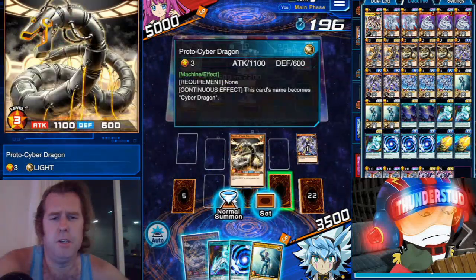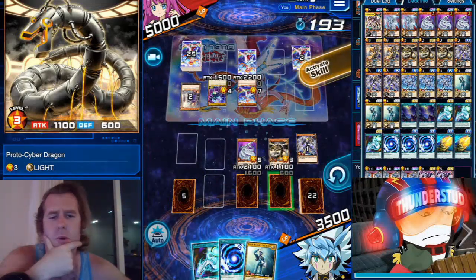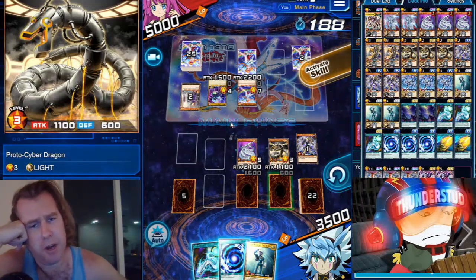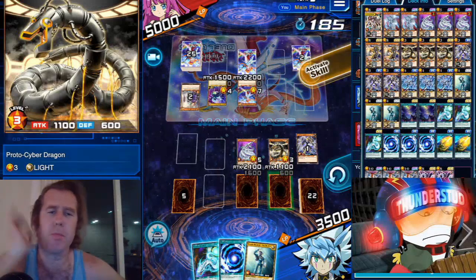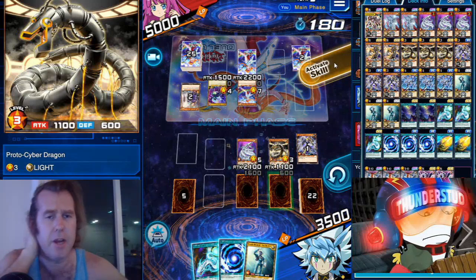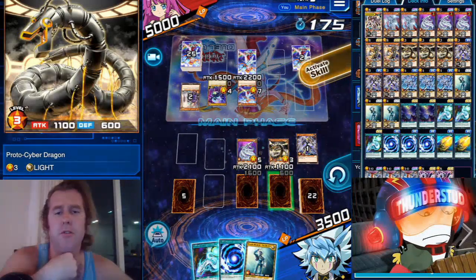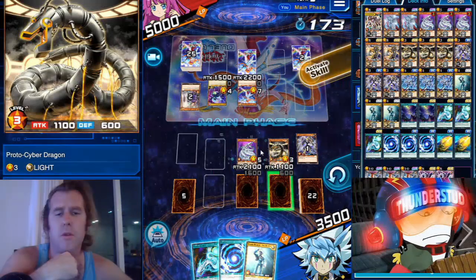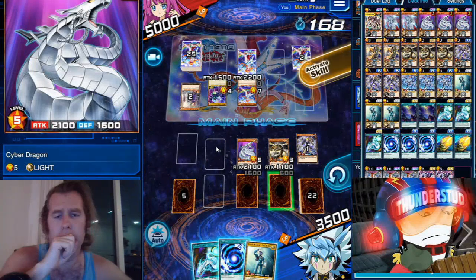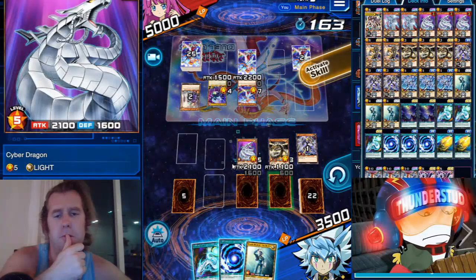The question is — do we want the End Dragon or the Twin Dragon right here? It's probably a better idea to get the Twin Dragon, but we could get End Dragon. We could use this skill, throw this guy away, End Dragon into another Cyber Dragon. Two Twins would be wild, but we'll see.